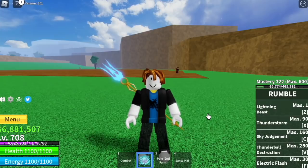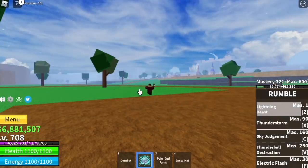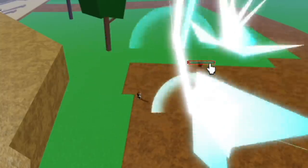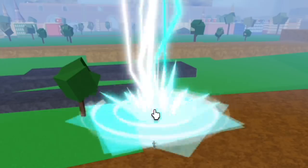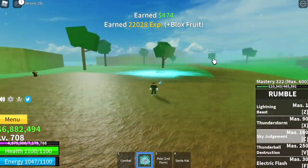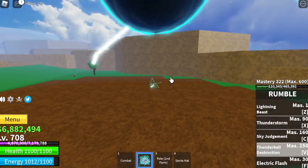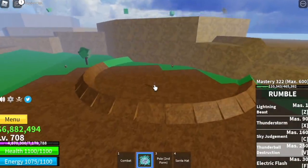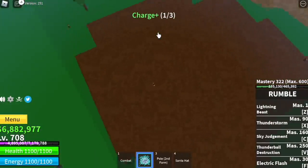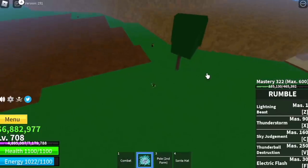We're going to start with the Rumble Fruit. For the first skill, we have the Lightning Beast — damage is higher, it looks cooler compared to the previous one, the non-awakened skill. Next up, we got the Thunder Storm — notice that where I point the cursor, the skill will hit. Now it looks cooler. Next up, my favorite skill: the Sky Judgment — I think this one inflicts the highest damage. Next up, we got the Thunderbolt Destruction — Dragon Ball reference, Energy Ball, Genki Dama. So cool, guys. Next up, the Electric Flash — it has three charges and a recharge. For the distance, I think it's almost the same as the Sorrow.